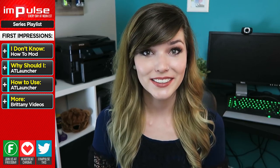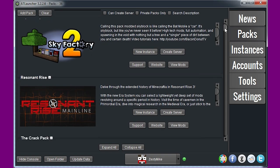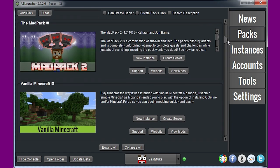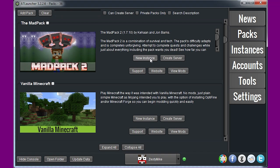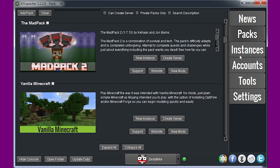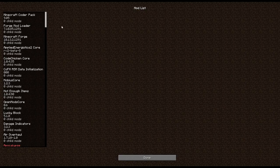Let's take a look at the launcher. You can see the tabs on the right side of the launcher, and if you look in the packs tab, you can see dozens of different modded worlds — there's Mad Pack 2, Pixelmon, SkyFactory, Yogscast Complete, and much more. Installing the worlds is very simple: you click new instance, install the pack you want, and I always select the recommended mods, then click install again. Once it's done installing, you go to your instances tab and it's right there ready to play.